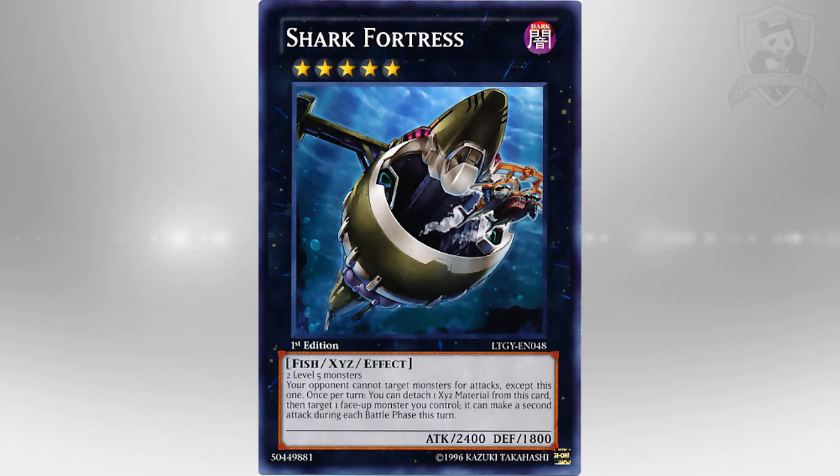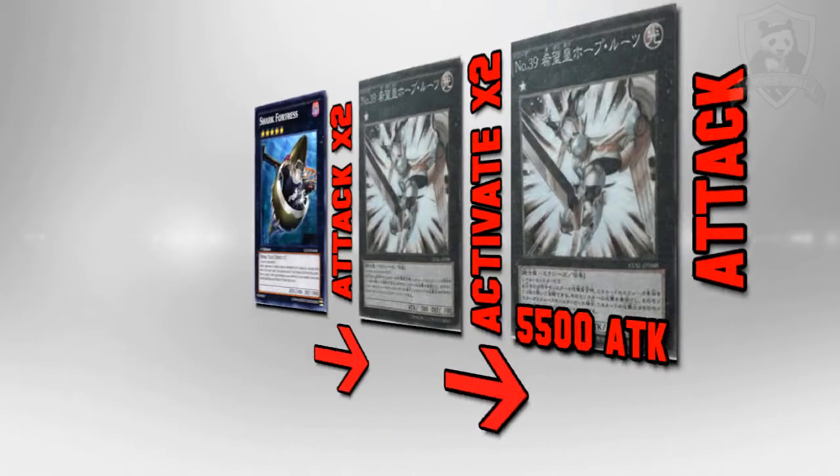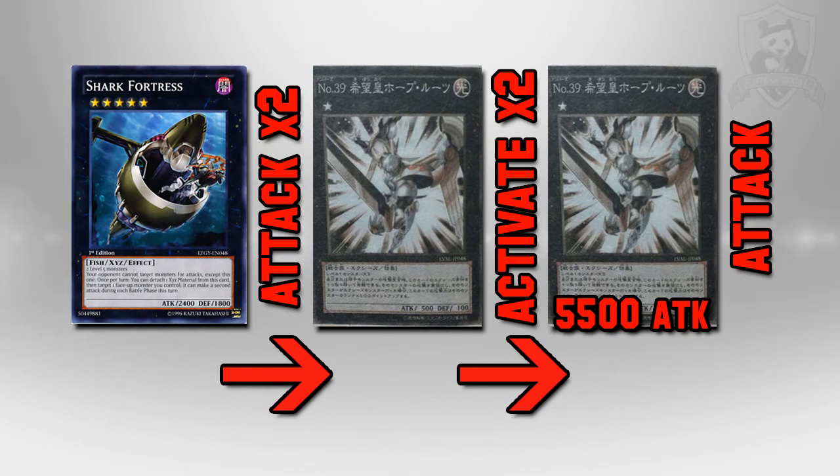The next combo involves a rank 5 monster by the name of Shark Fortress. Shark Fortress lets you detach one XYZ material from it to target one face-up monster you control, and that card can make a second attack. There are two things you can do: you can target Utopia Roots, attack with Shark Fortress, negate the attack, and now Utopia Roots is at 3000 and can attack twice. Or you can use Shark Fortress' effect on itself, attack twice with it, negate both of those attacks, and now Utopia Roots is sitting at 5500.